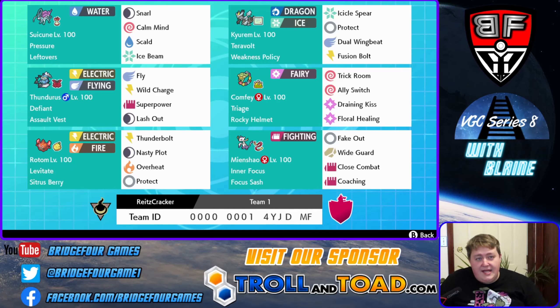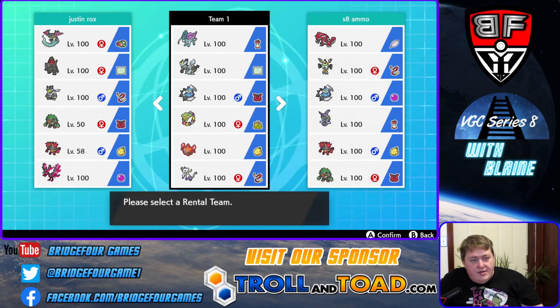And then we have Rotom-Heat to finish things off with a standard set: Overheat, Thunderbolt, Nasty Plot, Protect, and Citrus Berry. All right guys, that's what we have for you. We're going to go ahead and get started.